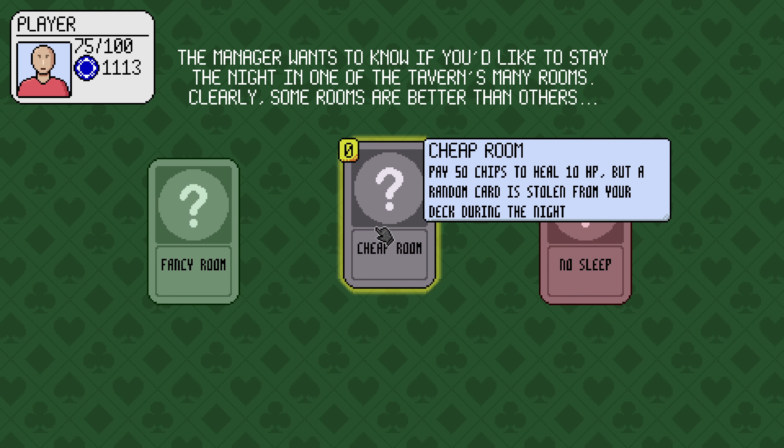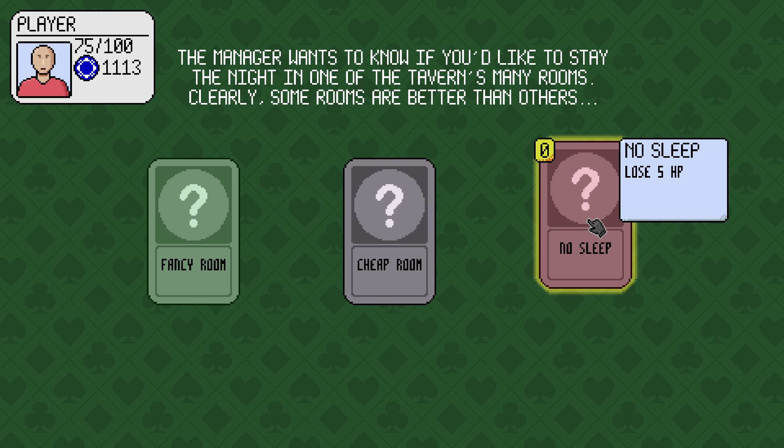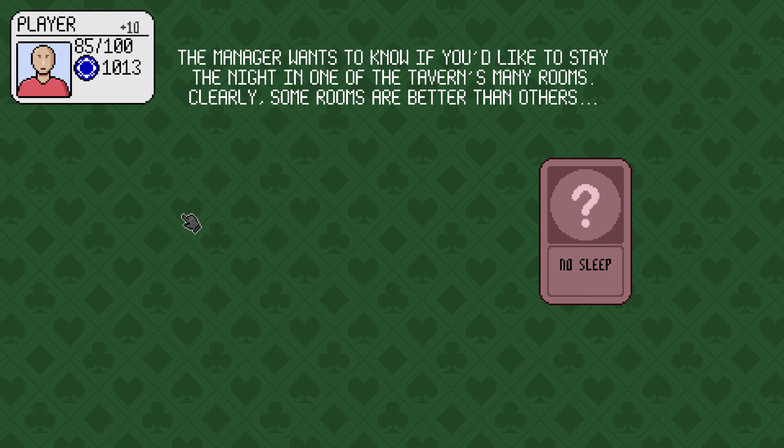Pay 100 chips to heal 10 HP. Pay 50 chips to heal 10, but your random card is stolen from your deck at night. No sleep, lose 5 HP. Give me 10 HP back.